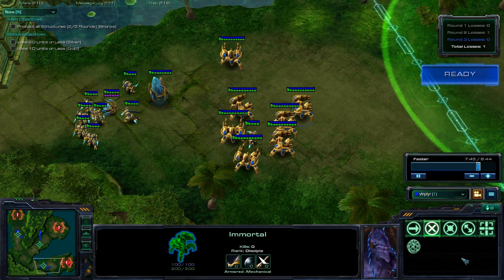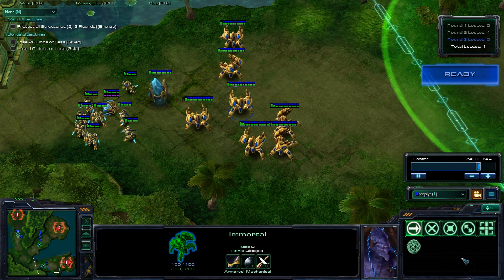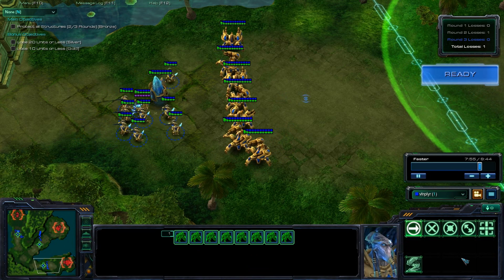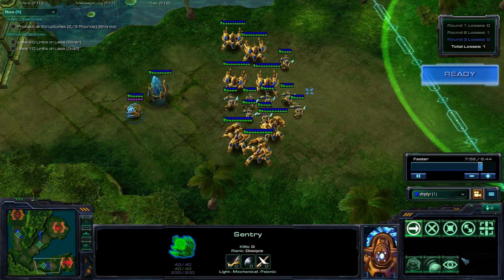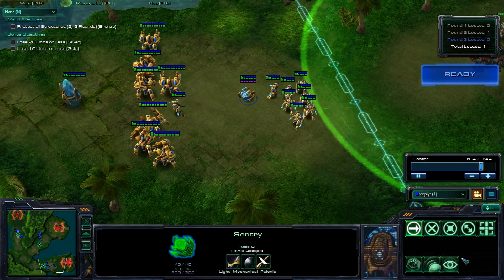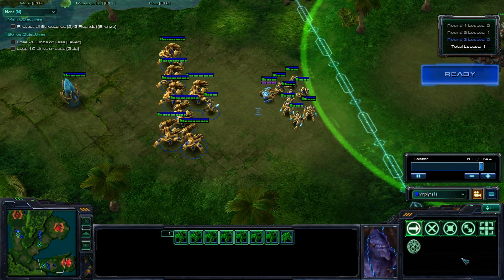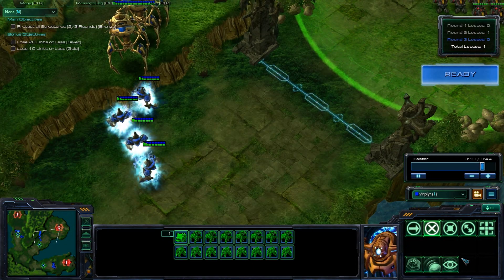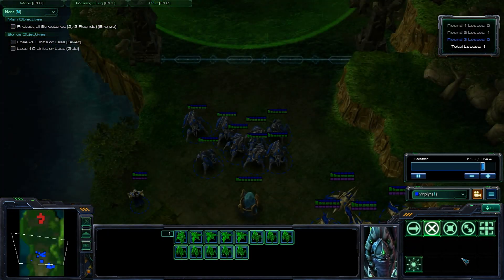Here we have Marauders and Siege Tanks, which are extraordinarily powerful as a group and extremely difficult to go up against. I'm going to pull my Sentry down here again, much like I did before, and pull as close to the green sphere as possible. That's going to allow us to immediately begin attacking and do as much damage as possible before those tanks have a chance to siege up.